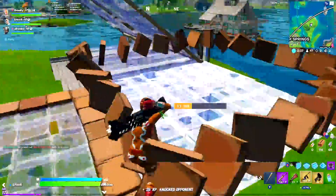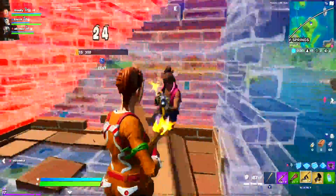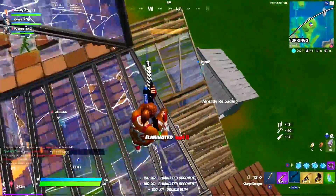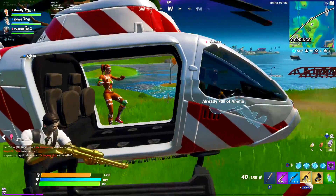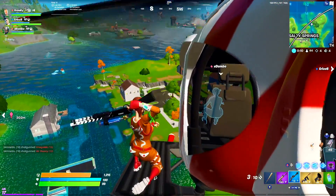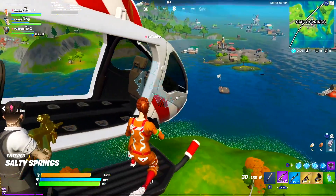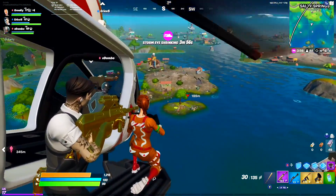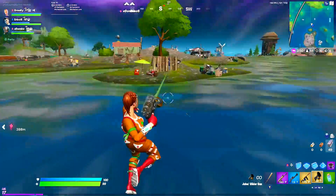You still have the regular SMGs which were totally untouched, and for how common those things are they're still a really reliable option. The P90 was unvaulted, which is another super strong SMG — arguably the best in the game right now. The rapid fire SMG now has purple and gold rarity versions which are considerably better than the green and blue versions. The only significant hit the SMG category took was that the drum gun was severely nerfed, but about 90% of players barely even got the chance to use the drum gun in a given game, so it really isn't even that big of a deal unless you land Agency.